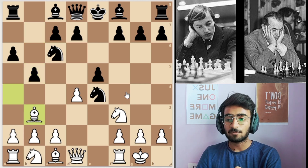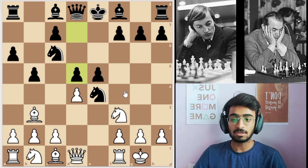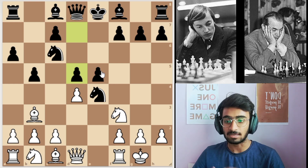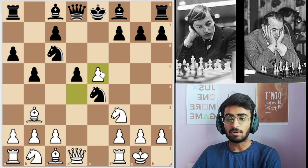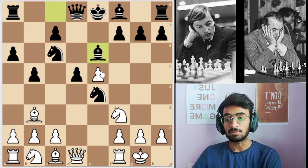So he played d4. Black plays pawn to b5, white plays bishop to b3, then black plays pawn to d5, giving up the pawn he had captured previously. White took the pawn with the pawn, and black plays bishop to e6 — a normal developing move.